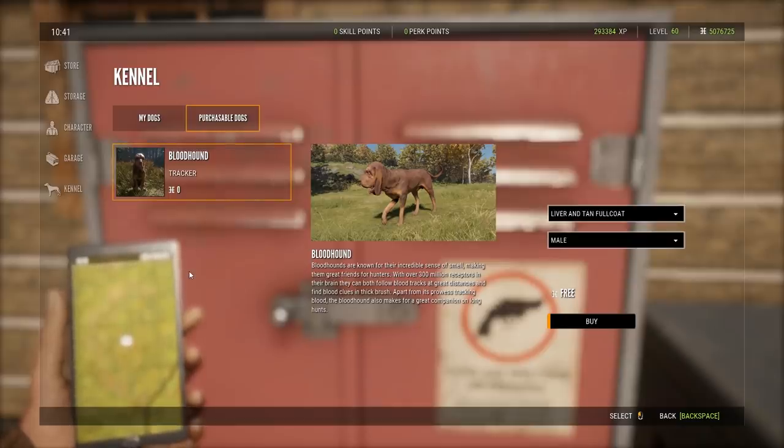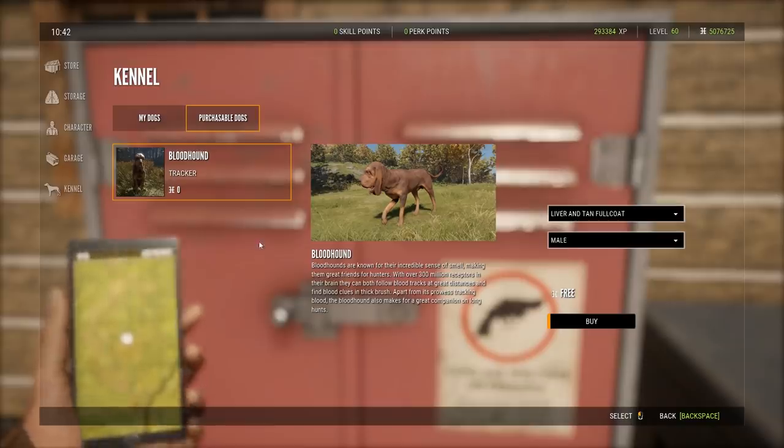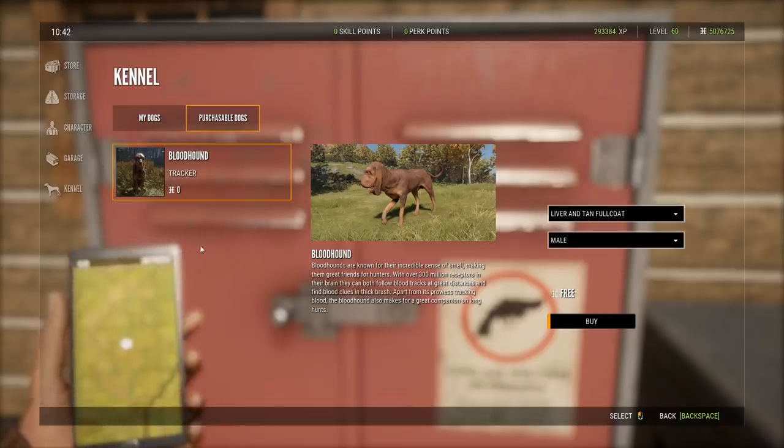On the beta, the first bloodhound was free but anything after that was 45,000 credits. It's not going to be an issue for me sitting around 5 million right now, but a lot of people might think that is a pretty steep investment. Bloodhounds are known for their incredible sense of smell, making them great for hunters.